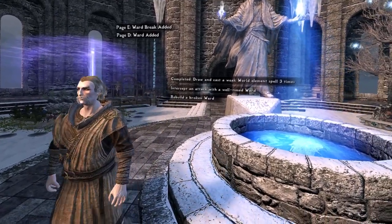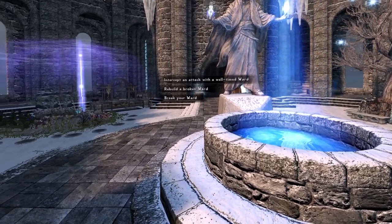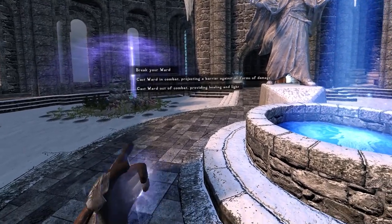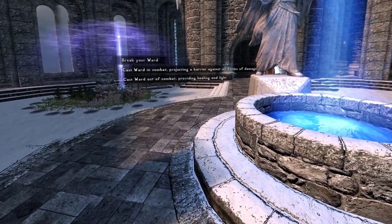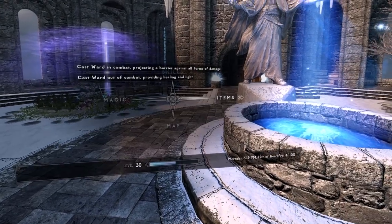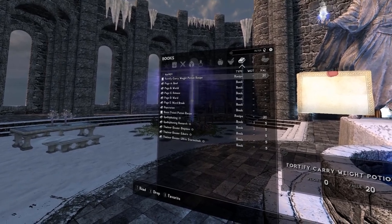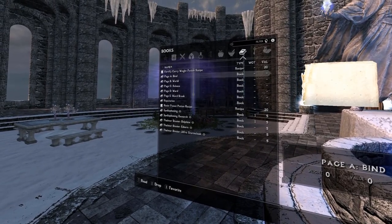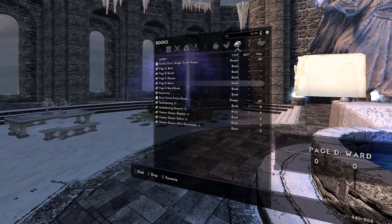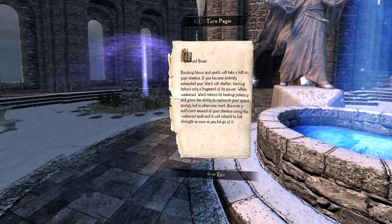Once that quest is completed, you get a new quest — for example, in this case: intercept and deflect an attack with a Ward, rebuild the broken Ward, cast Ward out of combat and in combat, and learn how the Ward spell works. If that was too fast, you can always go back and re-read the book since the mod provides you with the necessary knowledge alongside the tutorial — you can read specifically about the Ward or the Ward Break.